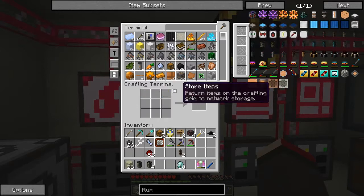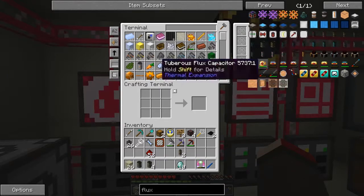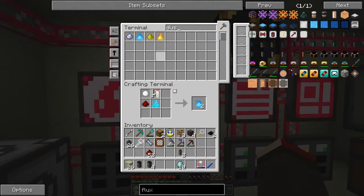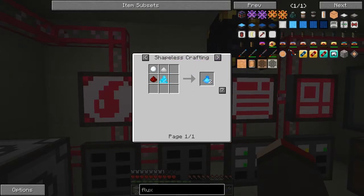Now we need to fill these with jellied cryothium. Looking at the recipe — we need 500 millibuckets each. Jellied cryothium is made from cryothium dust and produces two, so we need two for each cable — that's 8 total, or two buckets worth. Let me check if I've got any cryothium dust in stock.